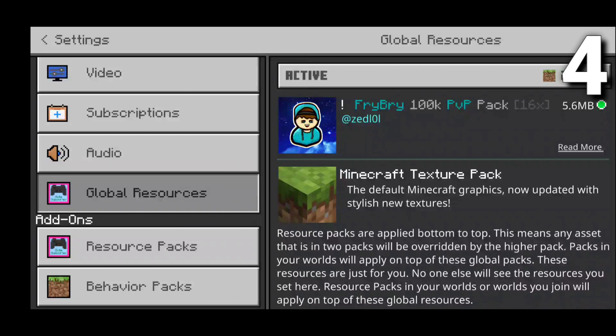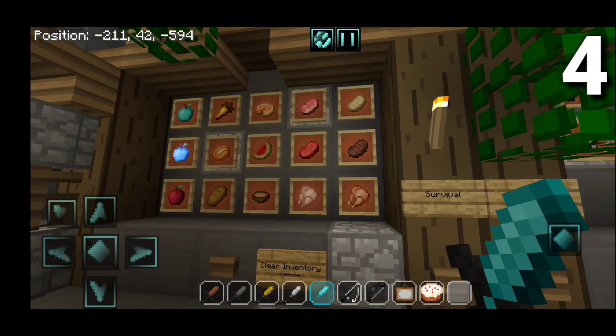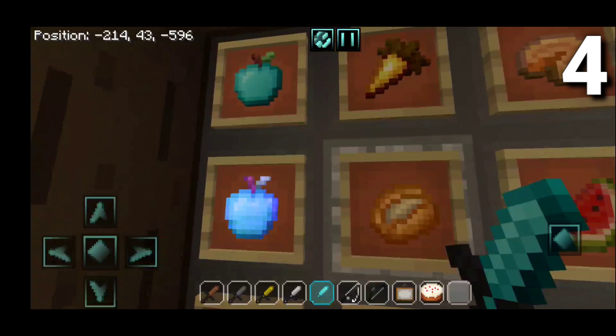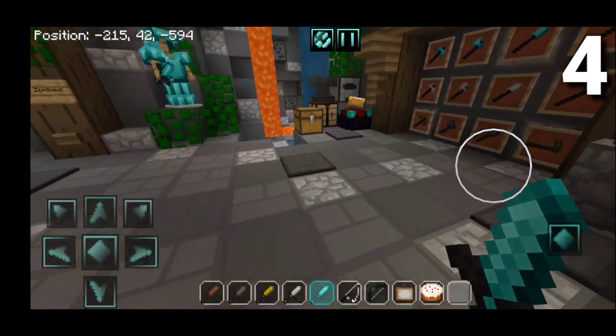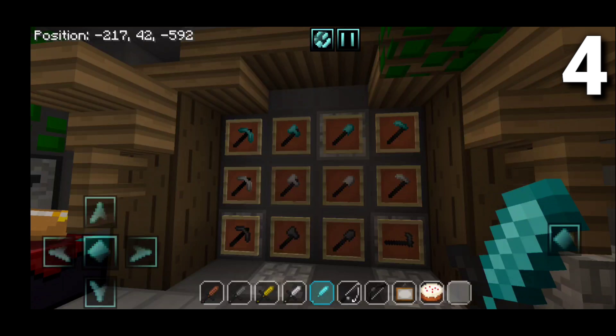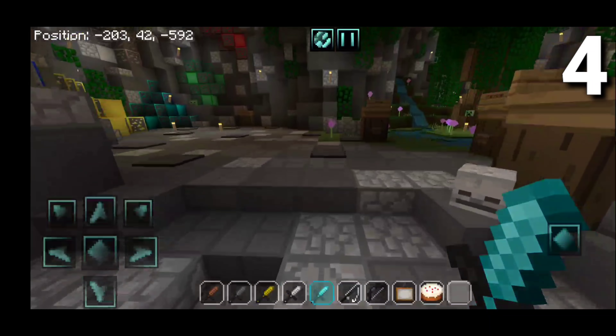Just like every other PvP pack, it actually does have smoother textures, and it also does have highlighted ores. Here are the ores over there and they look pretty good. It actually does have highlighted ores as well, which will definitely help you out. We also have this cool little track over there, which looks super good. Over here is the nature section — I always like to call it that — and it looks pretty good.